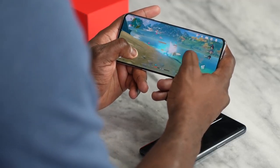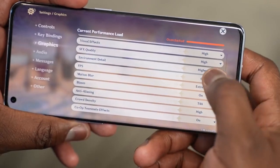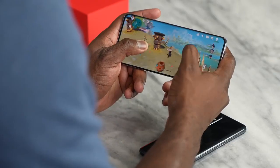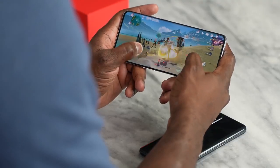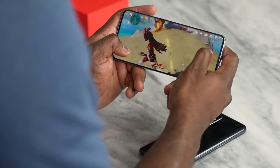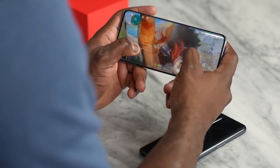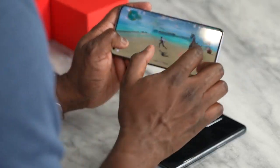A game like Genshin Impact is one that is very tasking on any smartphone. With the Snapdragon 888 processor, you get solid performance. This is both on the OnePlus 9 and the OnePlus 9 Pro. I am playing at 60 FPS, which is the max setting for Genshin Impact. For a 30-minute gameplay session on both devices, you get roughly around 52 to 55 frames per second. Performance is really, really good.